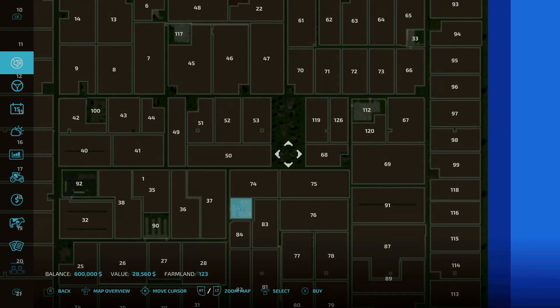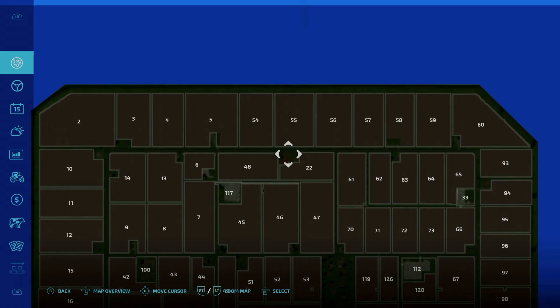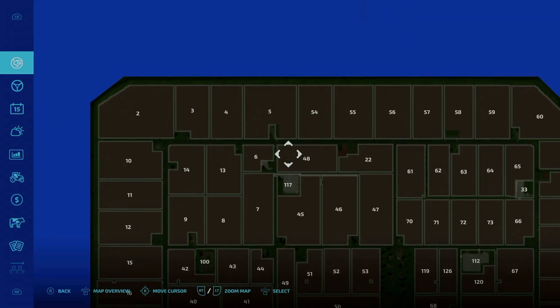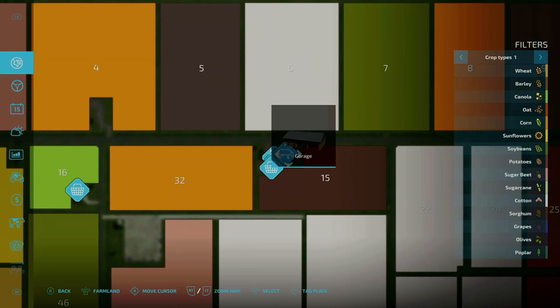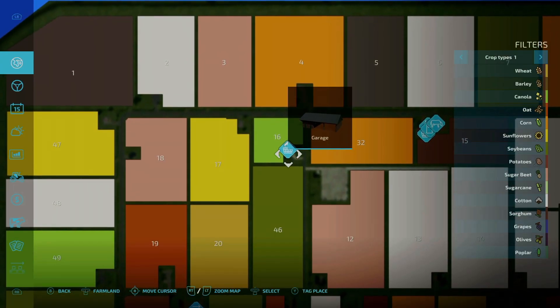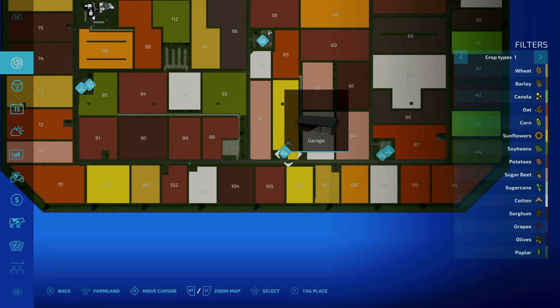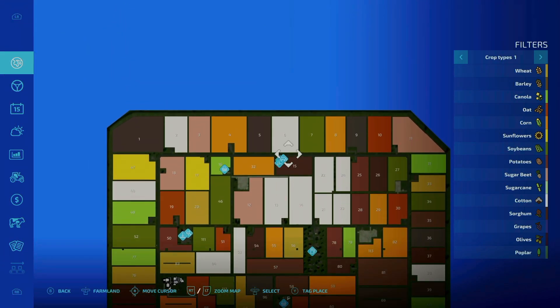Farmland number one is here and costs nothing, so let's purchase it. Looking at the regions around here where the animal dealer was and up in the northwest corner, we'll go ahead and buy those now. You can see all these triggers pop up — you almost have a working farm here. You also have a repair trigger that pops up right over here and another repair trigger down here from purchasing farmland number one.